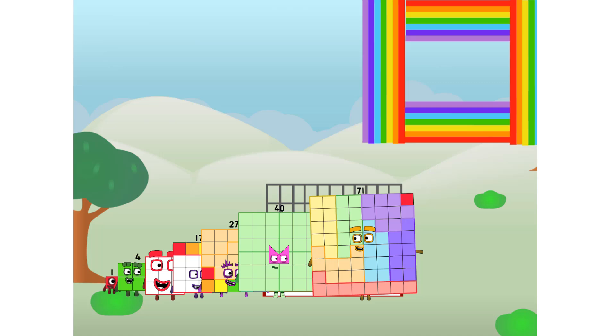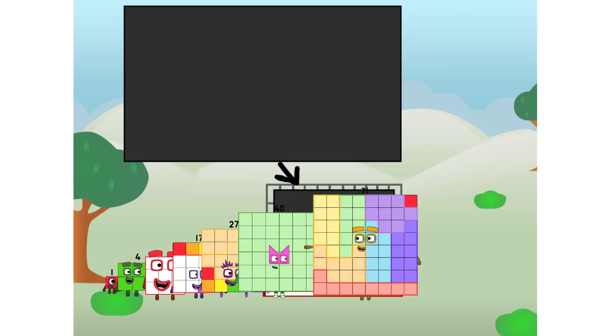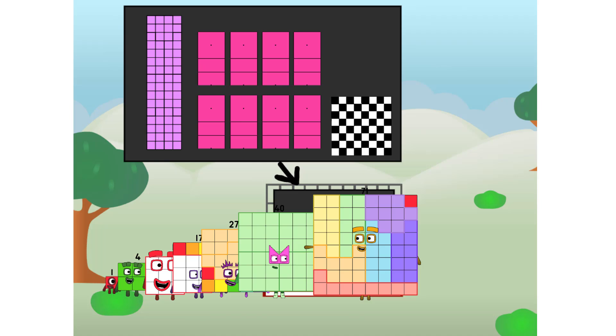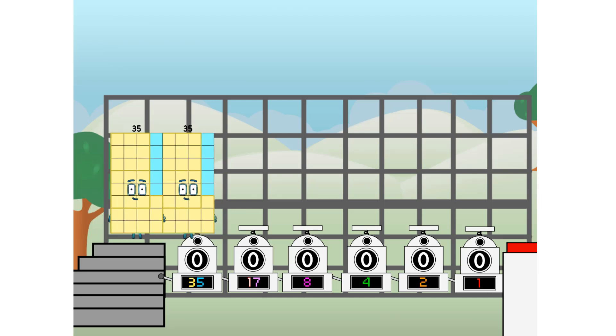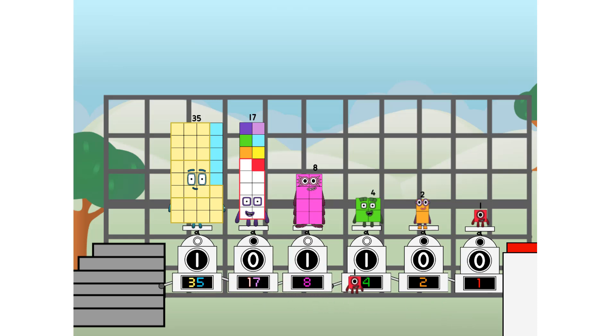There you are. This way. I've got so much to show you. I'm 7-9-1, and I can be a strong square, a chess board, a super rectangle, eight octoblocks, or even a super cube. But today I want to show you a little trick I call binary boosters — using the power of doubles to send any number flying. First, I split in two: 3-9-5. And 7, and 8, and 4, and 2, and 1, and one more to press the big red button. Then you choose who's going up. And fire.